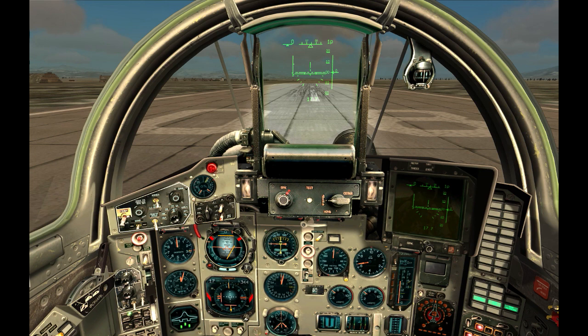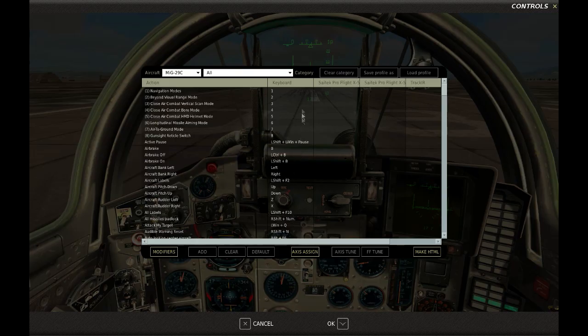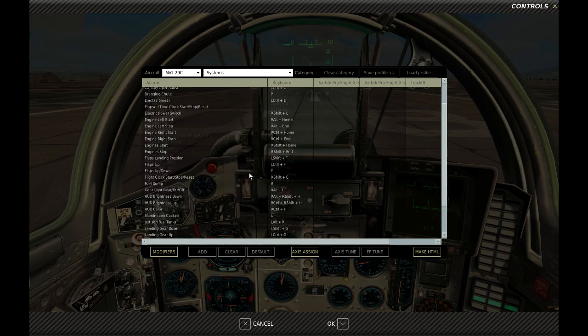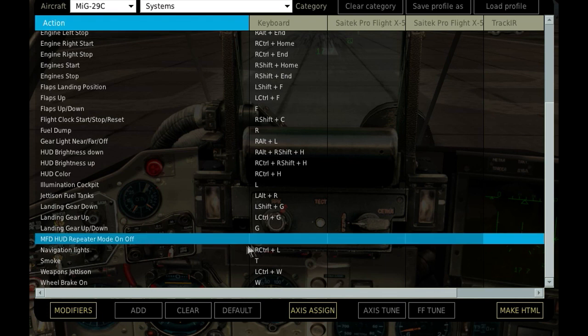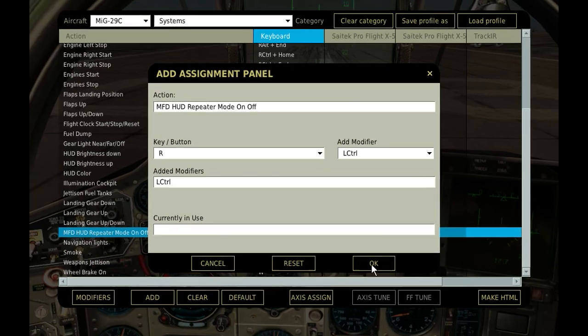At this moment it shows the same information as the HUD, but we are going to change it to tactical view. By default the key for this action is not assigned, so press Escape, go to Adjust Controls, select the Systems group and look for the action MFD HUD repeater mode on and off. Double-click on the empty space to the right and press the key combination you want to use — in my case, Left Control plus R. Finally press OK to complete the assignment.